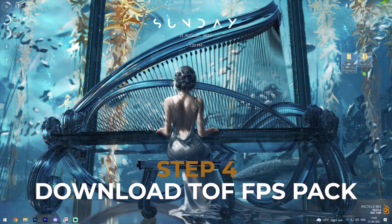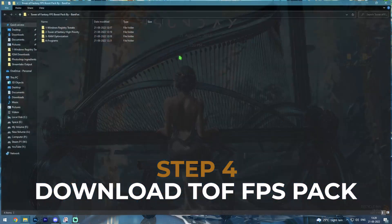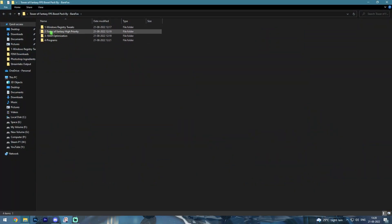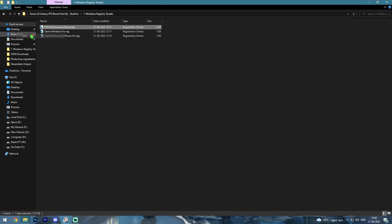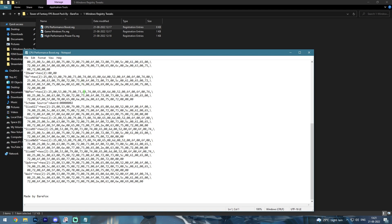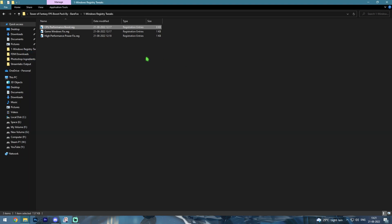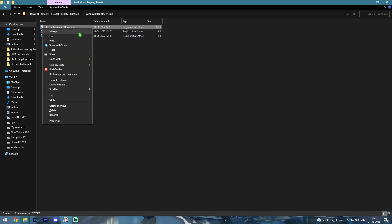Once you're done with these steps, download the Tower of Fantasy FPS Boost Pack — I'll be leaving a link in the description below. Inside you'll find four folders. The first one is for Windows registry tweaks. Open it up and you'll find three files. The first one is CPU Performance Boost — you can right-click and edit to look at all the changes it will make to your PC. All of them are safe, so feel free to proceed.